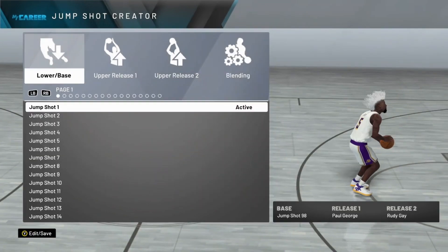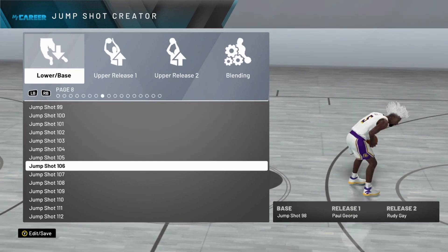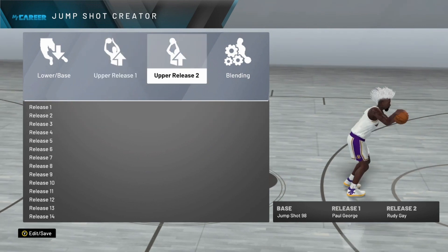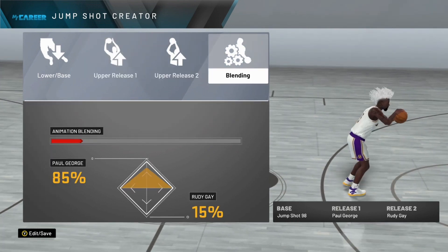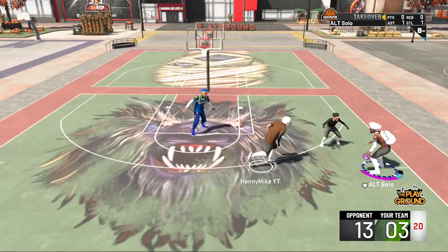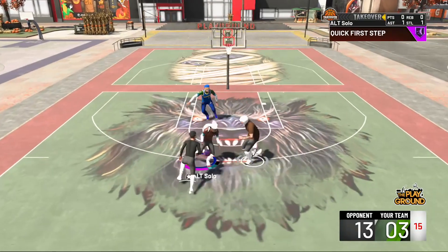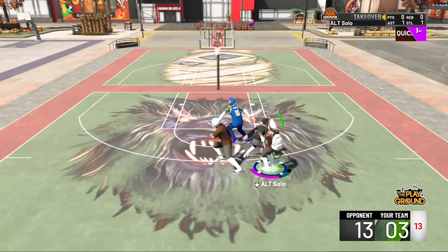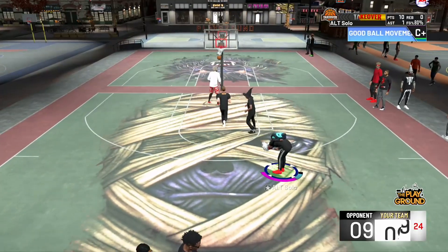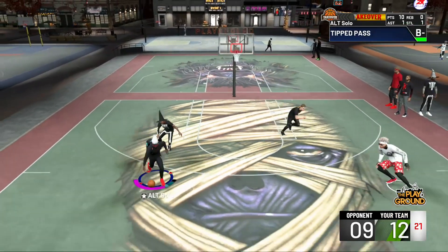Now let's get into the custom jumpshot. It's base jumpshot 98, upper release one is Paul George, upper release two is Rudy Gay, with blending at 85% Paul George and 15% Rudy Gay. If you guys have not tried base jumpshot 98 yet, you're in for a treat — this is the best base I've tried. A lot of professional 2K League players and comp players use jumpshot 98 for their base.